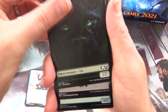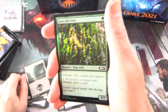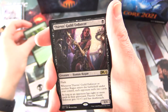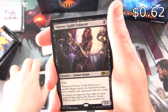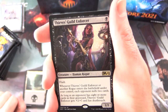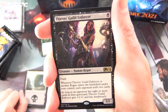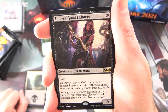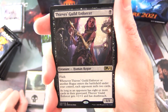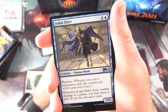Next up we've got a Cat Token, a Swamp, and a Foil Portcullis Vine. The rare is Thieves Guild Enforcer — I keep seeing this card, I think it's one of the more common rares. Creature Human Rogue, 1/1 for a single black, has Flash. Whenever it or another rogue enters the battlefield under your control, each opponent mills two cards. And as long as an opponent has eight or more cards in their graveyard, it gets +2/+1 and has Deathtouch.